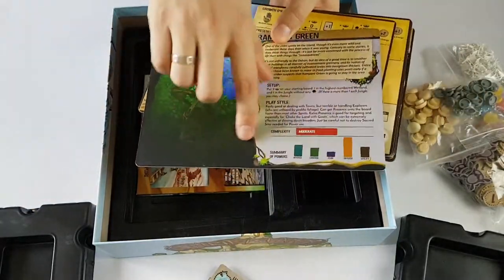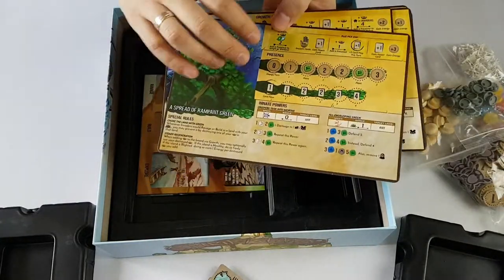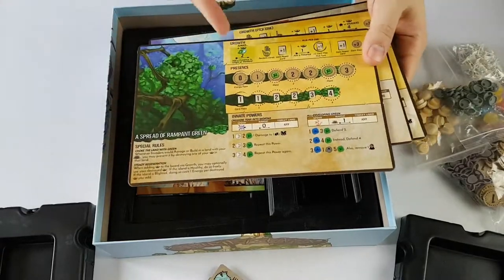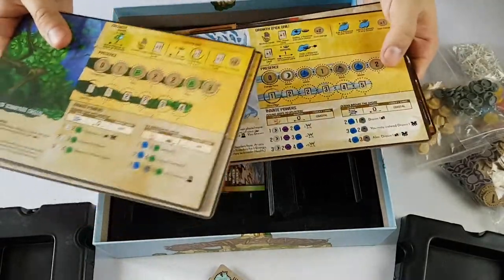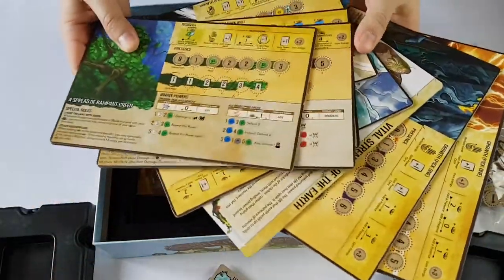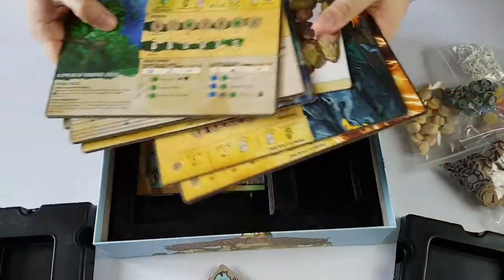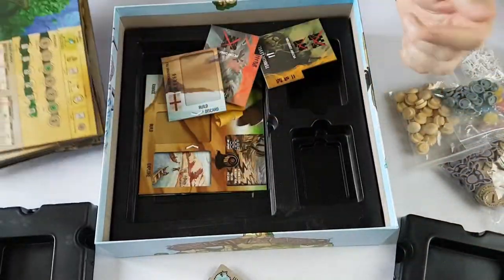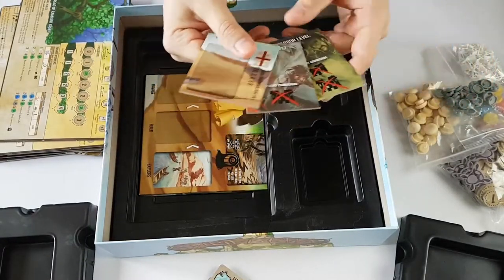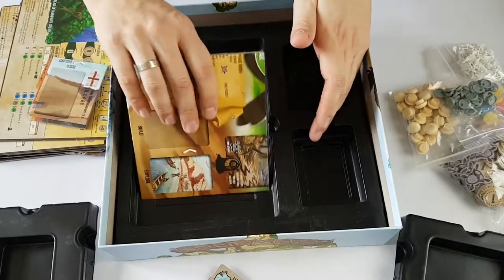Then you have these spirit boards — these are your player boards. They tell you how to set up, what you are good at, what you are not good at, how to play the game, and how much of everything you earn throughout the game. There are about eight different goals on these.